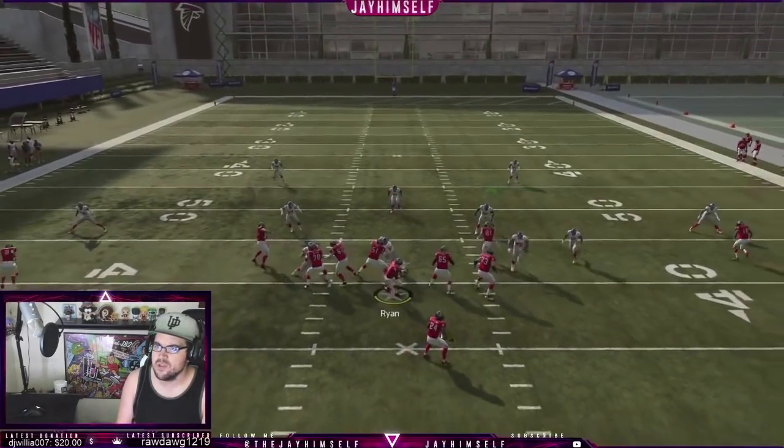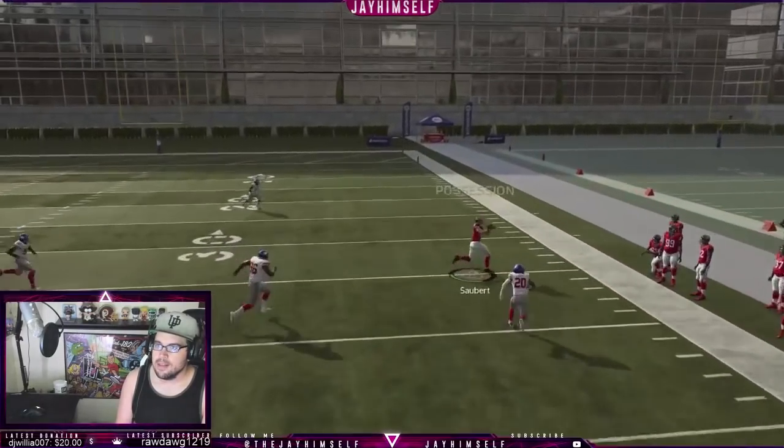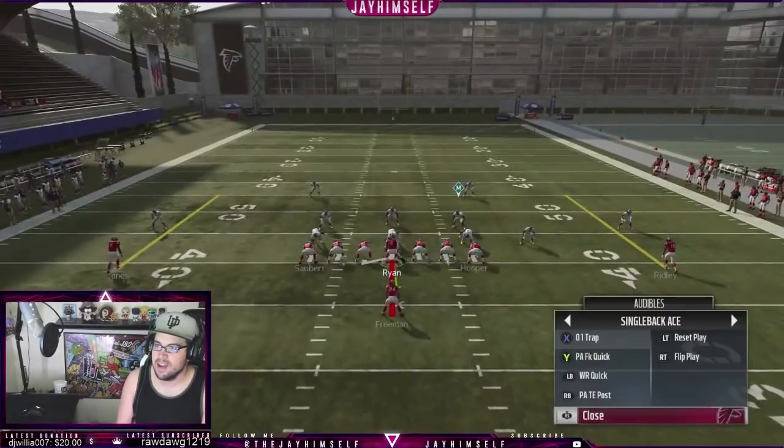The next play we like is the TE cross. We try to run it to the far side — the tight end should get deep. If we get shed on that, we always have that whip route. And as you can see right there, it's a symmetrical formation, so you can always take advantage of it any way you want to run it.